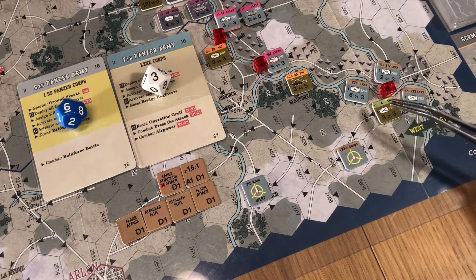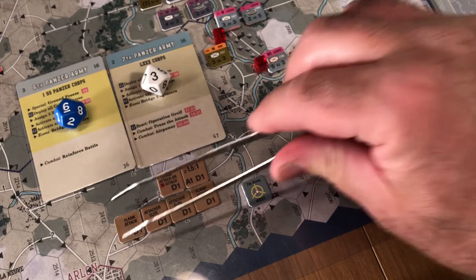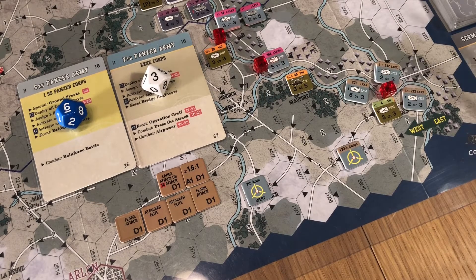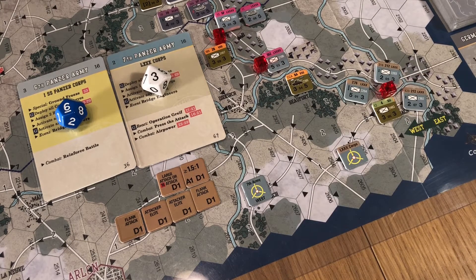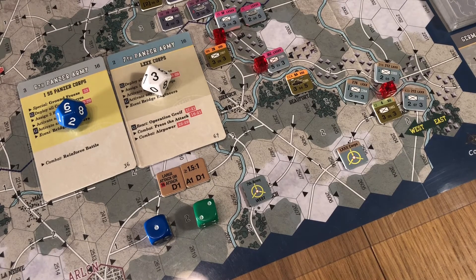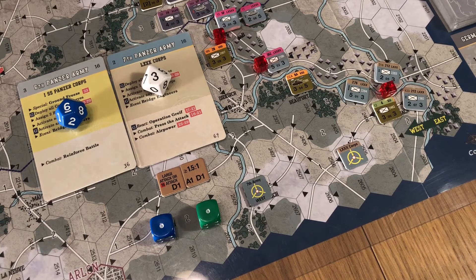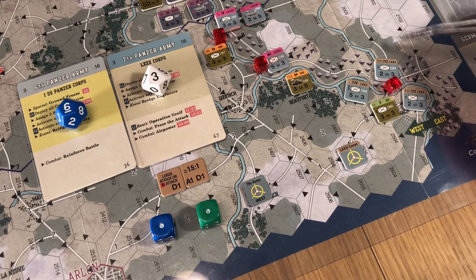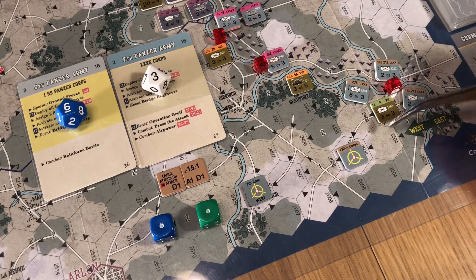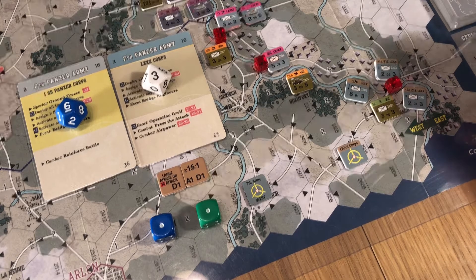Couple of flank attacks - remember this is a town so it doesn't benefit from that. The front was 7 to 1 odds. No elites in the attack but no green units in the attack. It's on the 16th. So one hit to him, two to us - we soak up one for the town. Now decisions to make: do we sit there and take the step loss in the town, or do we retreat into this hex here which is a broken hex?